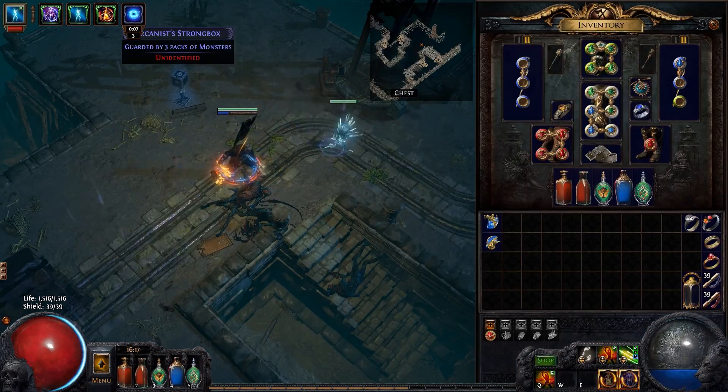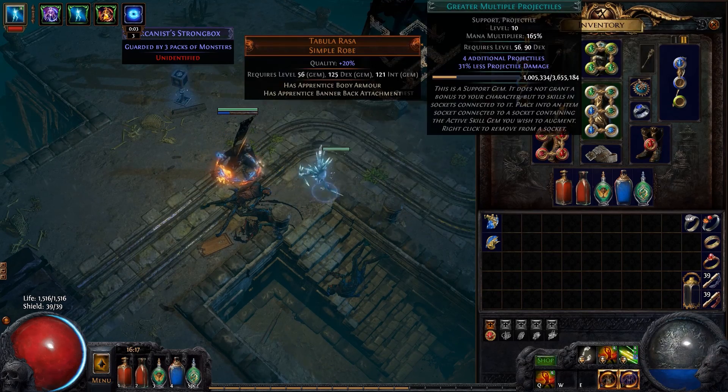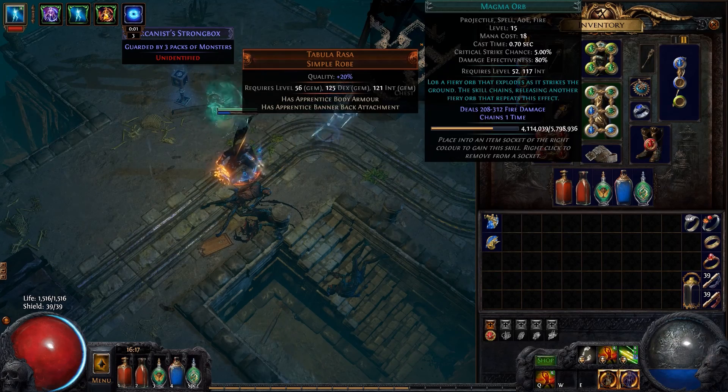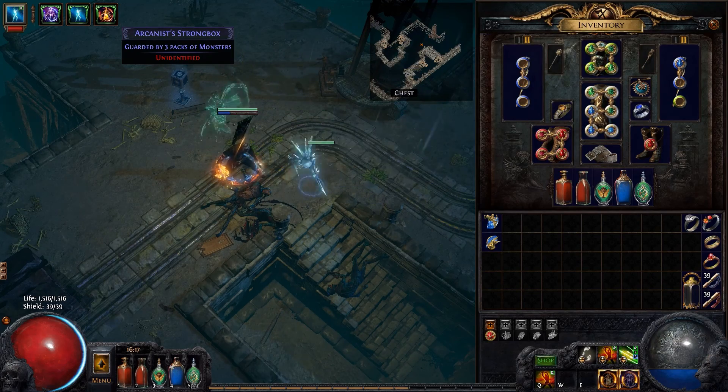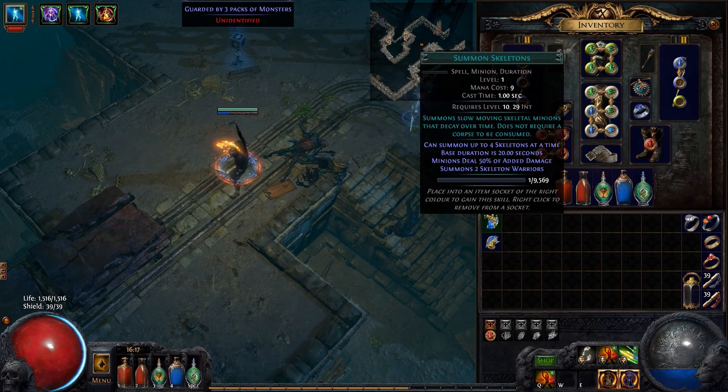The great thing is, while this build is built around the interaction between ball lightning, magma orb, and knockback — so you can knock things back into the second hit of the magma orb, thus doubling the damage it would normally do — you could really use anything for this.